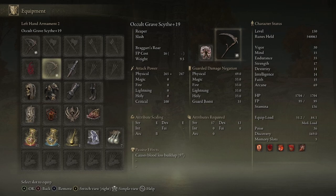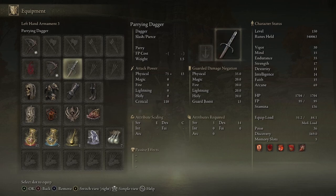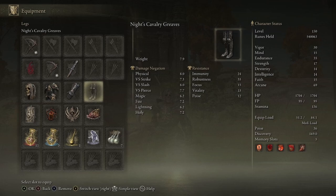For our seal we are using the Dragon Communion Seal, because it scales the best with arcane. We also have a parrying dagger just for parrying in PvP. For the fashion of the build we are using the Royal Remains helmet and chest, then the Knight's Cavalry gauntlets and greaves. This is purely for fashion — you could swap these out, as it is not optimized for the build, but in my opinion it looked really good.